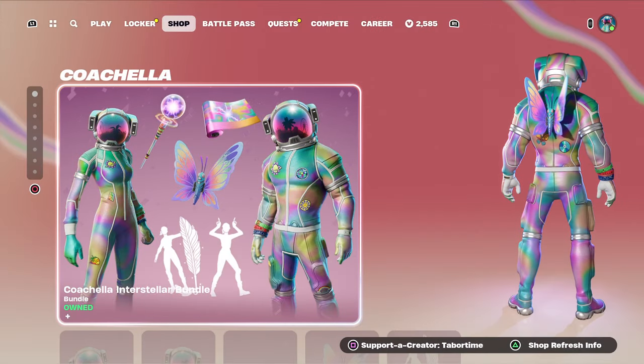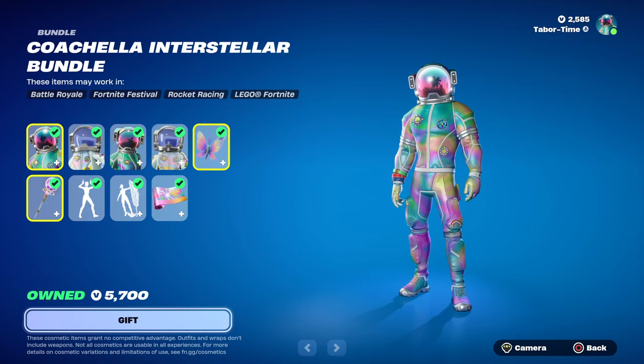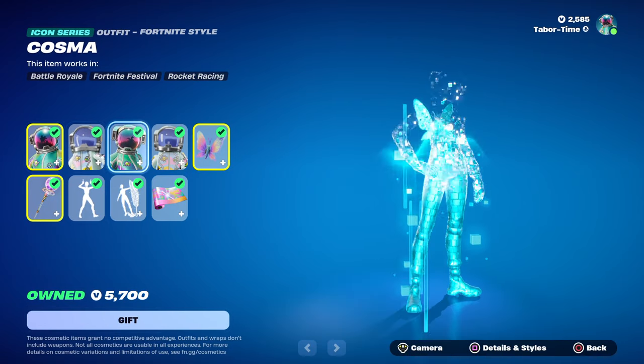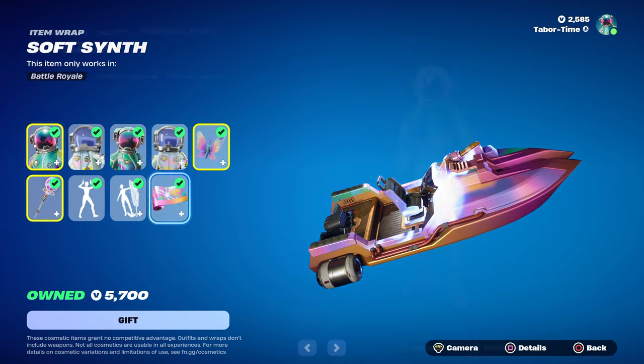Welcome to my Coachella Interstellar Bundle gameplay and review. As you can see, we've got a massive bundle here that includes two skins, two LEGO styles, a back bling, a pickaxe, two emotes, and a wrap.